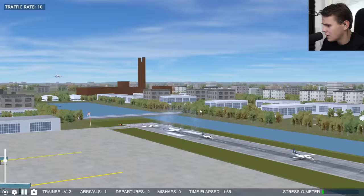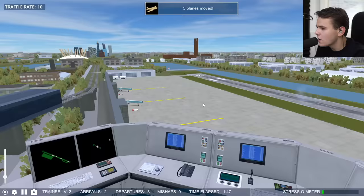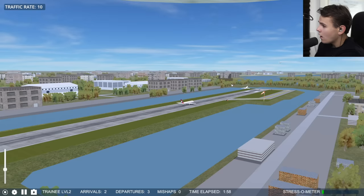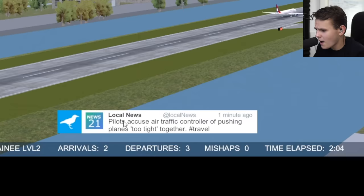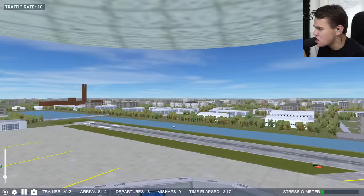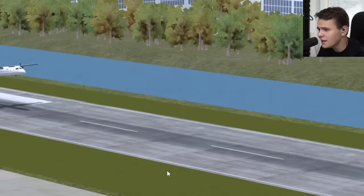I think this is gonna go well. Gulfstream, please don't crash. A320, go slow! Oh Jesus, that was close. Welcome back everybody - we've done this very smartly, all planes are off the ramp and in the air. Twitter news: pilots accuse air traffic controller of pushing planes too tight together. The A320 has nicely landed and everyone is safe.